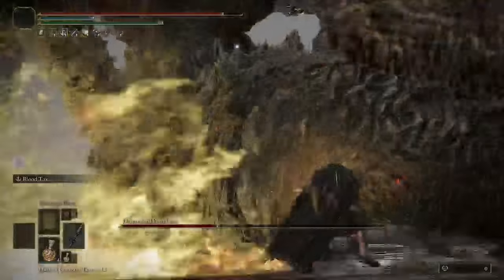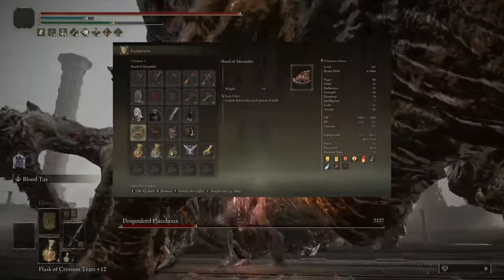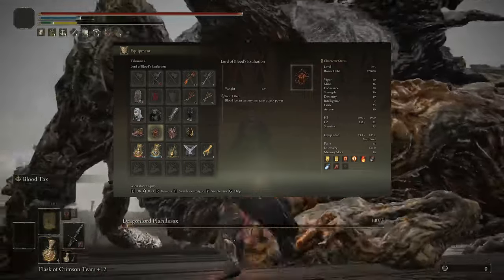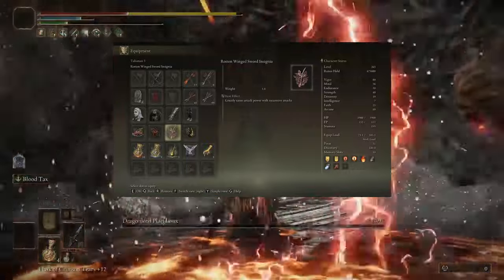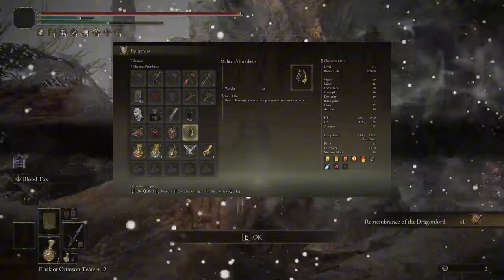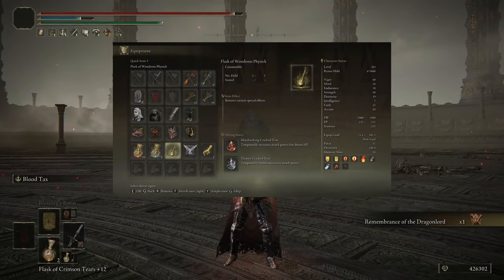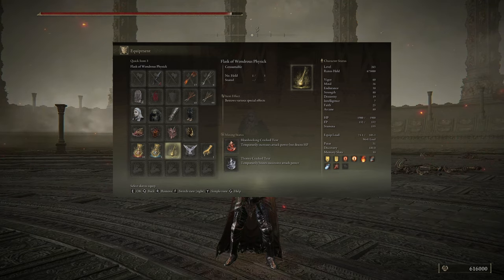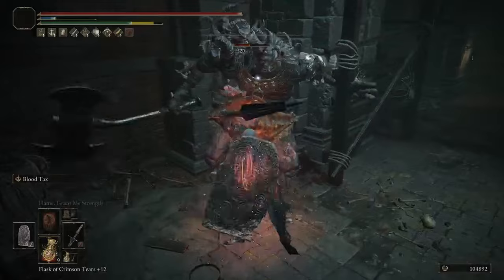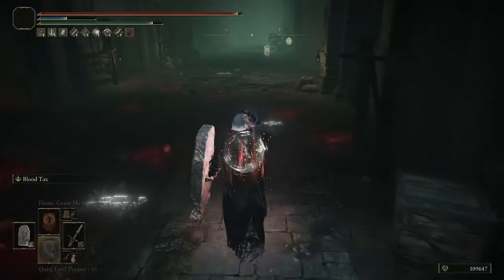For this build, we use Shard of Alexander, Lord of Blood's Exaltation, Rotten Winged Sword Insignia, and the fourth slot can be Millicent's Prosthesis, Godskin Swaddling Cloth, or any defensive talisman you want. And in the Wondrous Physick, Thorny Cracked Tear plus the Bloodsucking Tear. Since we will be healing often with Blood Tax, the HP drain of the Bloodsucking Tear is not a big deal, so that's an entire extra 20% damage this build gets to utilize.